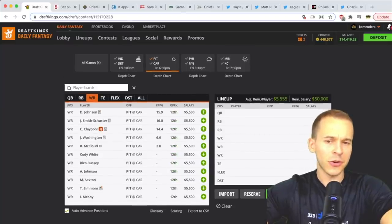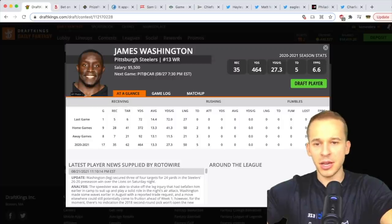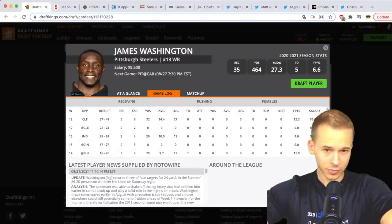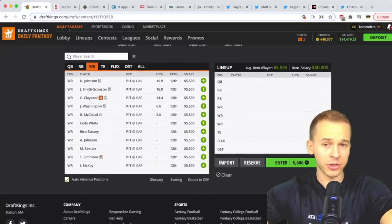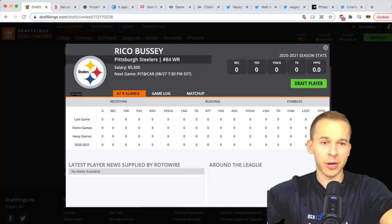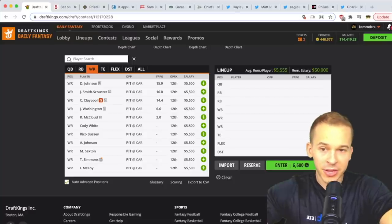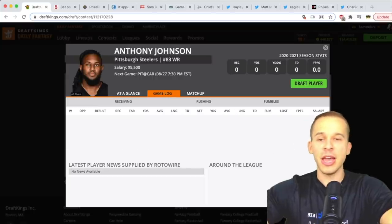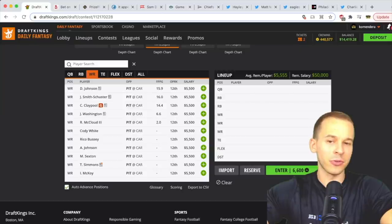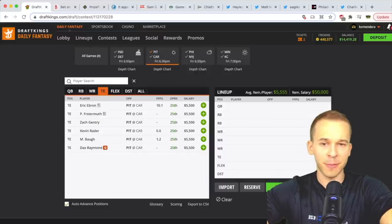At wide receiver, Big Ben and AJ Harris are confirmed out. Chase Claypool is a little banged up; I don't think JuJu or Diontae play. If they're all out, James Washington has gotten a lot of work in the preseason with four targets last game — he's a pretty decent play. Rico Bussey has been making impressions in training camp. Ray-Ray McCloud is a speedster; Anthony Johnson also gets a piece. The Steelers are a bit thin at receiver, so there's an argument for Washington, Bussey, Johnson, and McCloud.